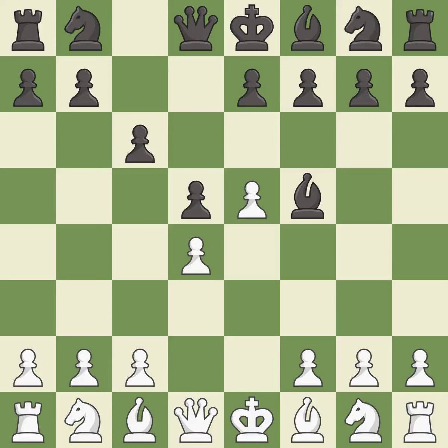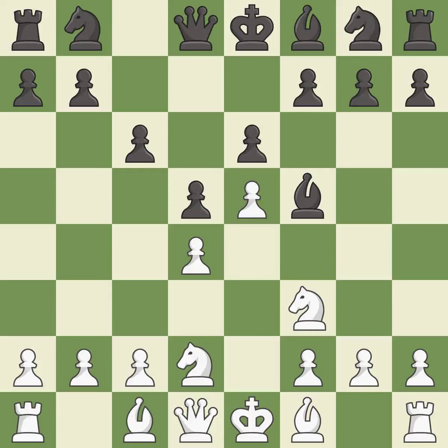Bf5 develops the bishop where it controls the important e4 square. Black can play e7-e6 next without trapping the light-squared bishop on c8. Nf3 develops the knight and defends the d4 and e5 pawns. e6 defends the d5 pawn and f5 bishop, and allows the dark-squared bishop to develop.